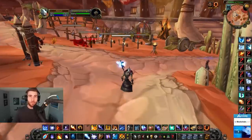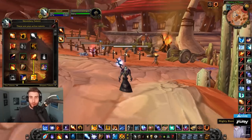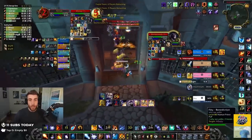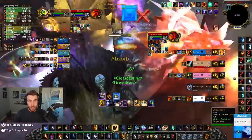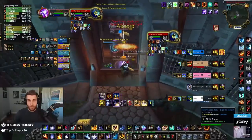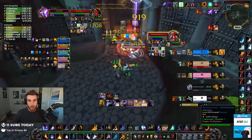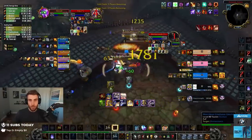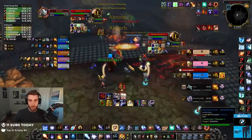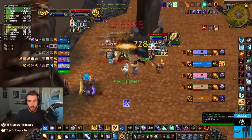I want to talk about the things I like about it and maybe some of the struggles you might have on Fire. One of the things about Fire Mage that is really fun is you are basically a caster bruiser in a lot of ways. You're pushing in a lot, getting in people's faces, using Dragon's Breath and Blast Wave to disrupt the team. You can knock them off the edge of z-axis maps like Blade's Edge or Dalaran Sewers.